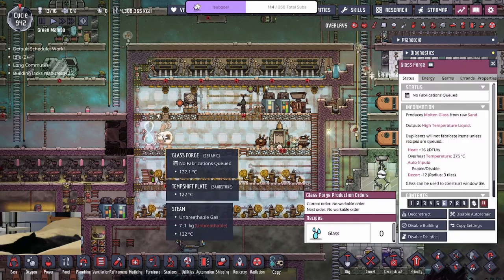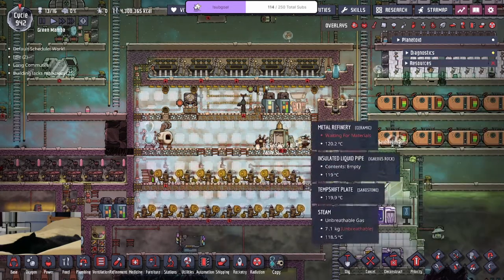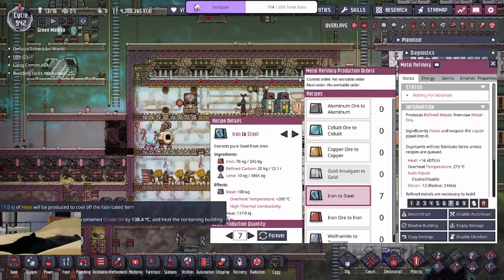That's the old school strat — probably what you're looking for. You always have sand: rock crush any raw minerals into sand, make glass, and it's a stable heat source as long as you're making steel, which adds the most heat and DTUs to that liquid. The only thing you're worried about is keeping the heat in the pipes.